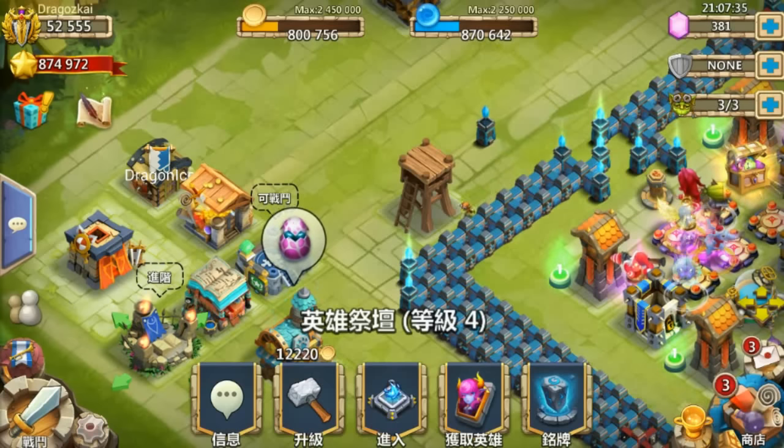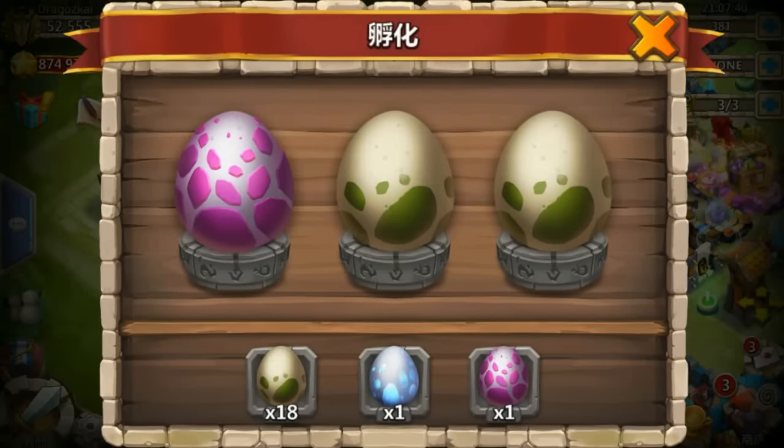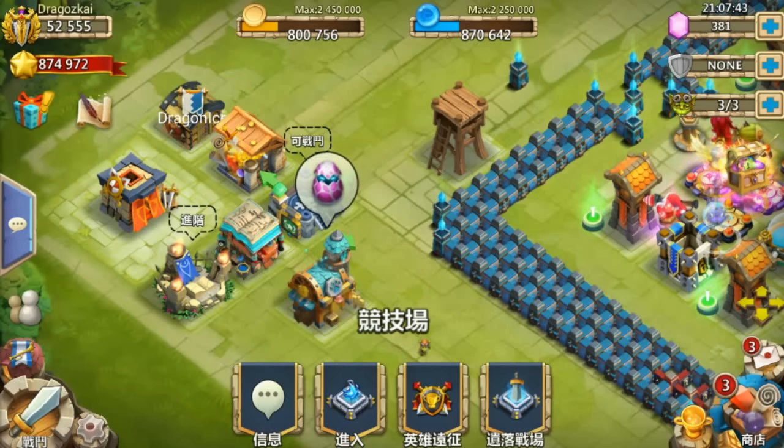The next adjustment is the pet tip. You see this? The purple egg is showing on the top of the warehouse — the pet house. That's the new tip.